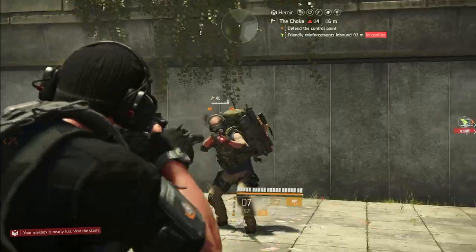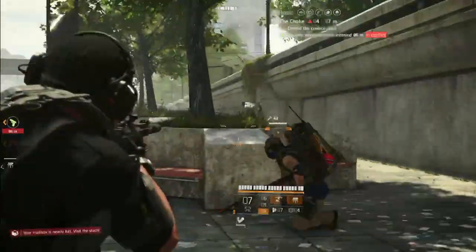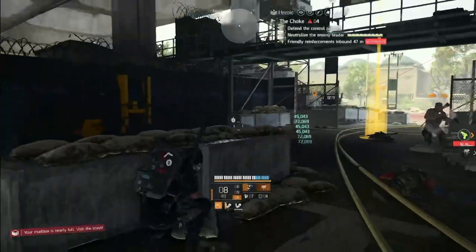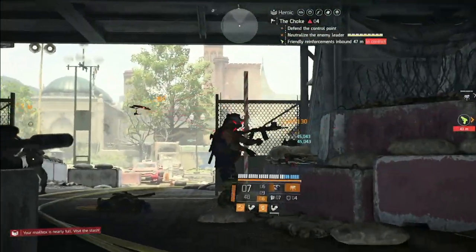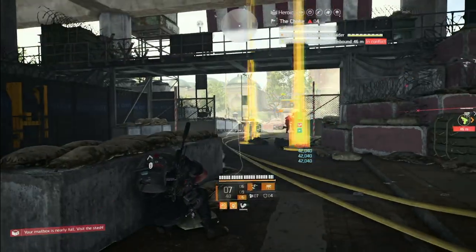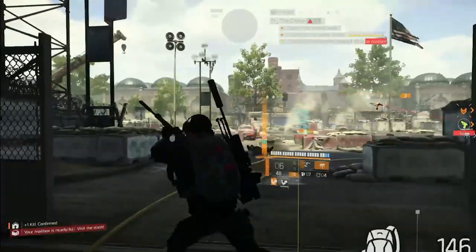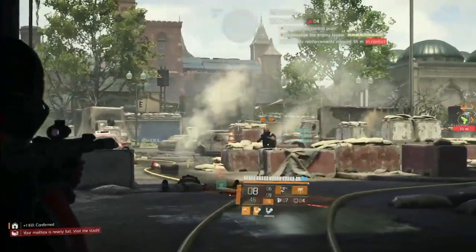When you're in the testing range standing five feet away from a paper target that doesn't move, it's really easy to say this build feels good and is effective. But when you get out in the field, notice how many shots aren't landing on target and notice how difficult it is at different ranges.